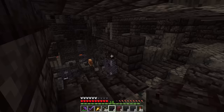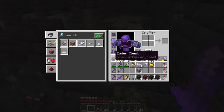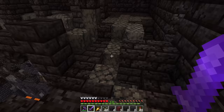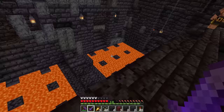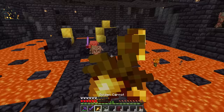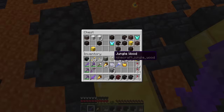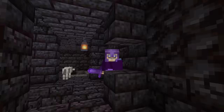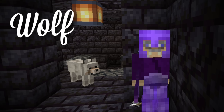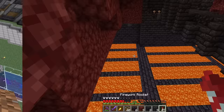I found a giant bastion and there's a wolf down there. I'm so happy. I didn't bring any bones because I'm just going to take a picture with him. I'm hoping I can do this without getting totally owned by piglin brutes. Mycelium — yes! I got to find a way out of here. Doggy, look at the camera. I'm just going to dig my way out.